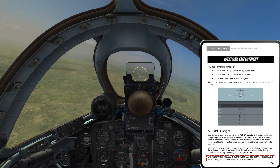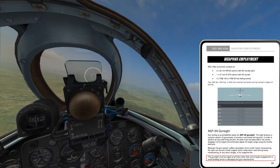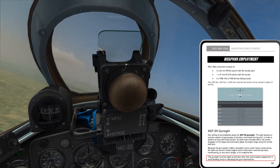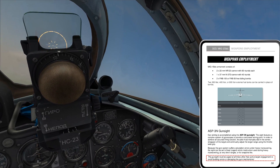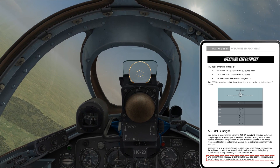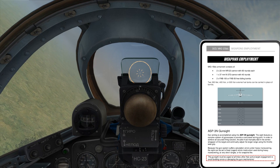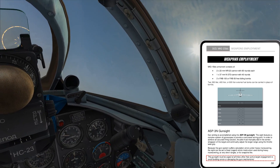There are also two options for bombs - 150kg bombs - and three different options for fuel tanks. The primary means for aiming is going to be the ASP-3N gunsight. It features a complex system of gyroscopes to provide a calculated aiming point, equivalent to the K-4 sight on a WWII-era U.S. aircraft or the A-4 sight on the F-86. It's gyro-corrected, so it takes into account our attitude and calculates lead based on the distance of the aircraft away from us.